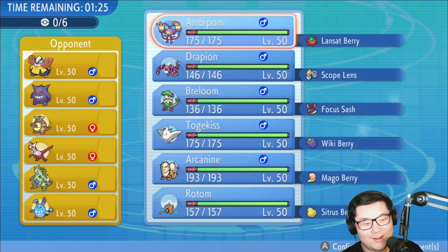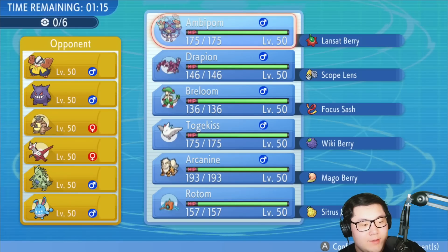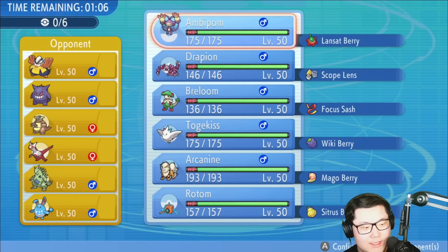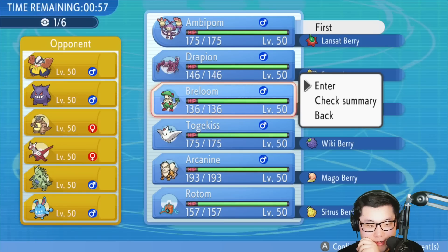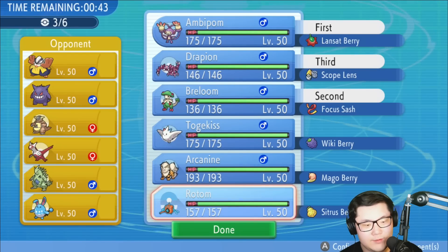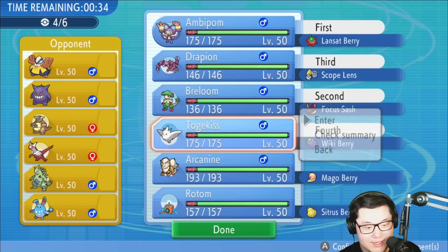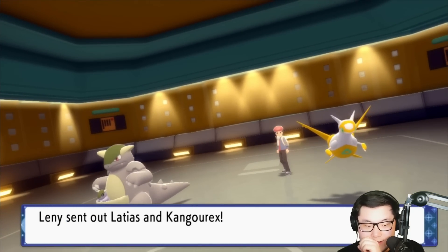Okay, this is an interesting team: Hariyama, Kangaskhan, Gengar, Latias, Azumarill and Tyranitar. Drapion doesn't seem that bad — it's pretty good against Gengar, decent against Azumarill and Latias. The only problem is if they lead Gengar, I'm a little concerned. Also a little worried about Kangaskhan — it's actually a threat. But I'm thinking of opening with Ambipom plus Breloom — it seems really good for Fake Out into Spore immediately. I really like that option. In the back, I'd probably go Drapion for sure, and Togekiss because Follow Me is pretty solid in this matchup.